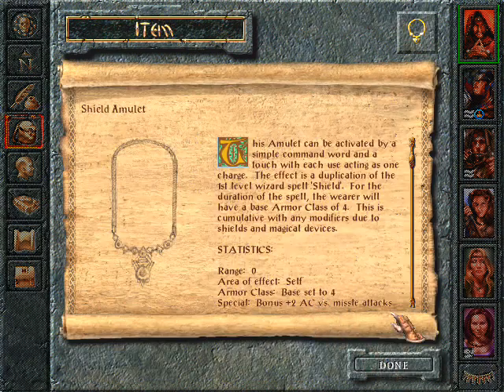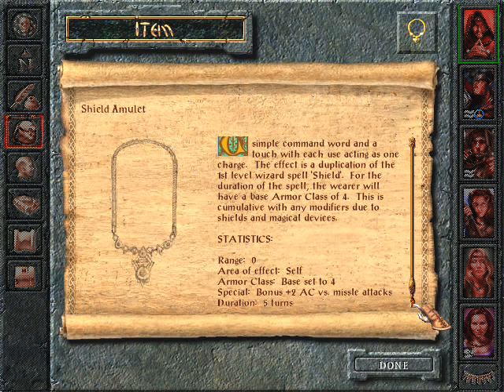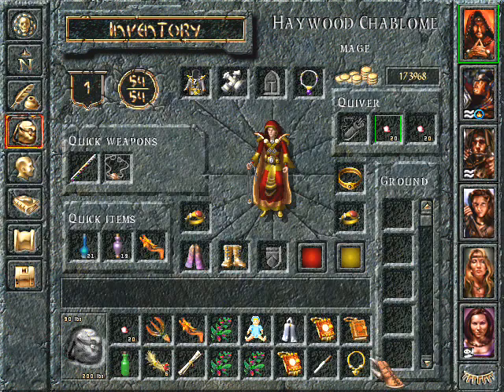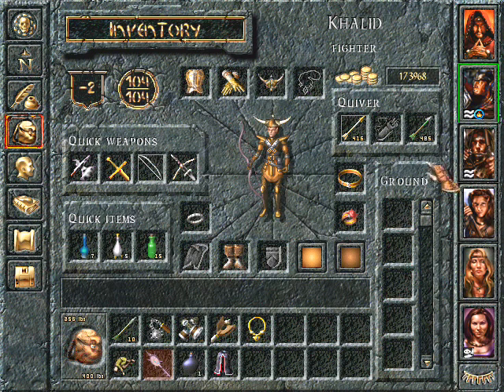What's that here? Shield Amulet. Armor class base set to four, plus two versus missile attacks. Do I have to use it or does it work all by itself? This amulet can be activated by a simple command word and a touch, with each use acting as one charge. The effect is a duplication of the first level wizard's spell Shield. For the duration of the spell the wearer will have a base armor class of four, cumulative with any modifiers due to shields and magical devices. So I guess it does not work automatically.